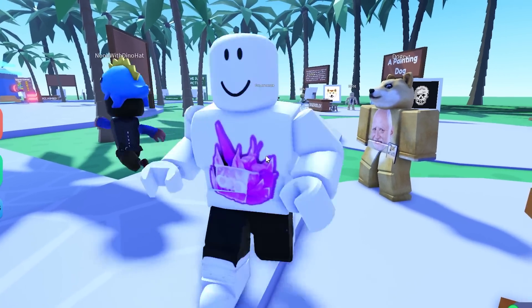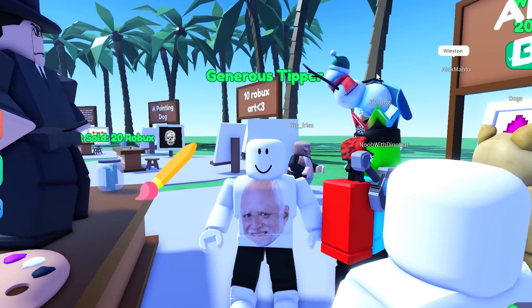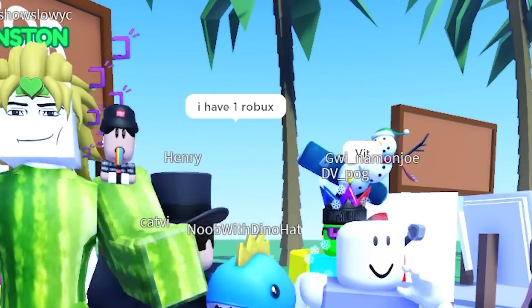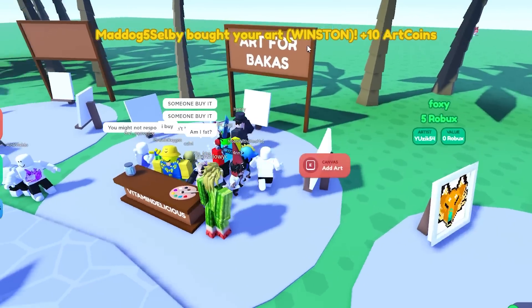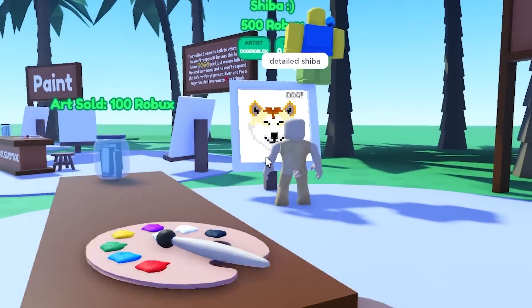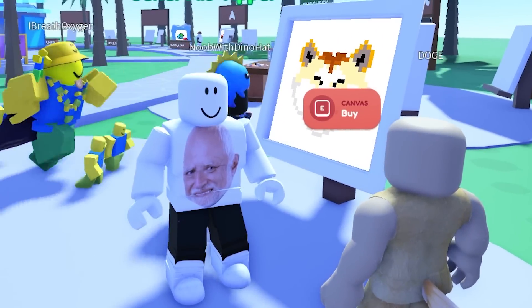Oh, Winston, I see you. Come on, someone buy the shirt, please — it's only 20 Robux. I don't have all day, I'm a starving artist. You only have one Robux? Oh, we're all sussy. Mad Dog bought it! I have made 40 Robux. Oh look, Doge made another Doge — it's 500 Robux. Are you trying to take my money, Doge? Oh, you have a tail, I never noticed it.